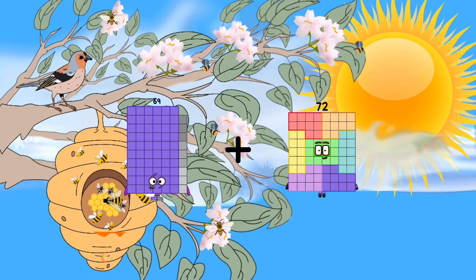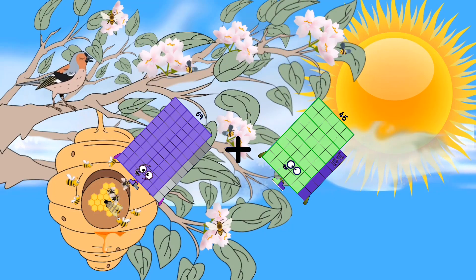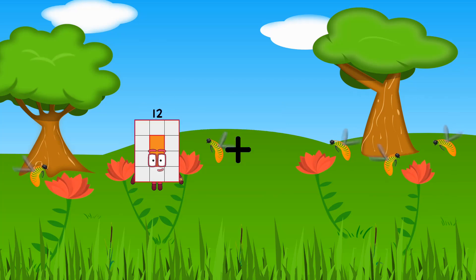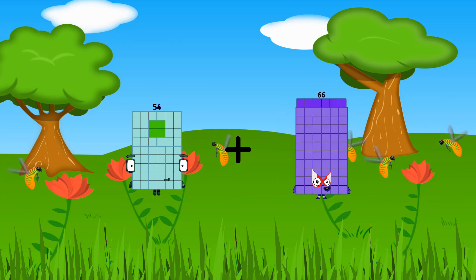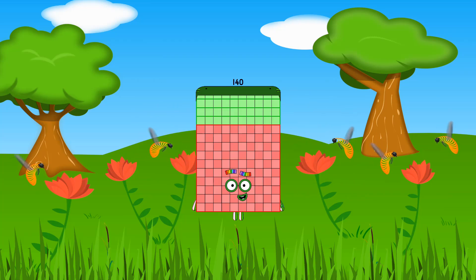Sixty-one equals. Forty-six equals. One hundred fifteen. Fifty-four plus eighty-six equals one hundred forty.